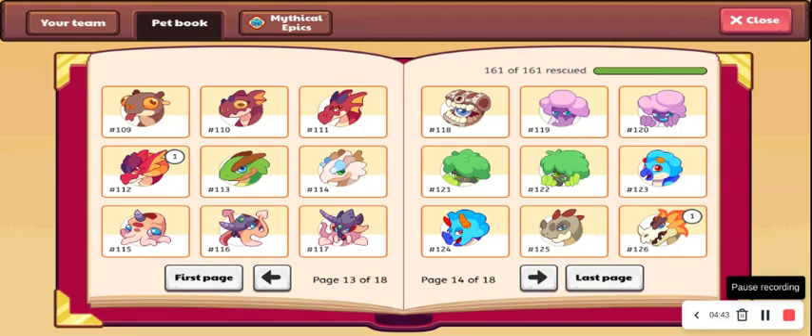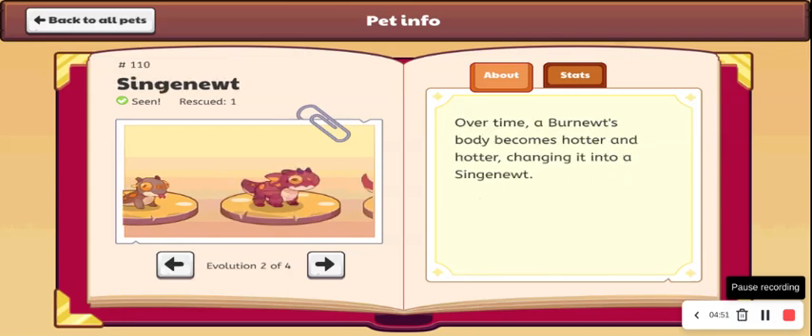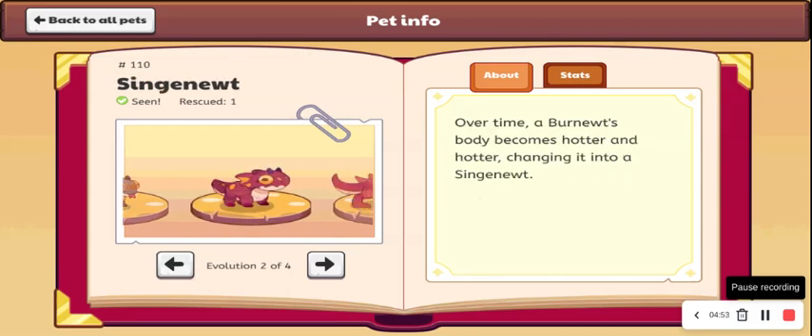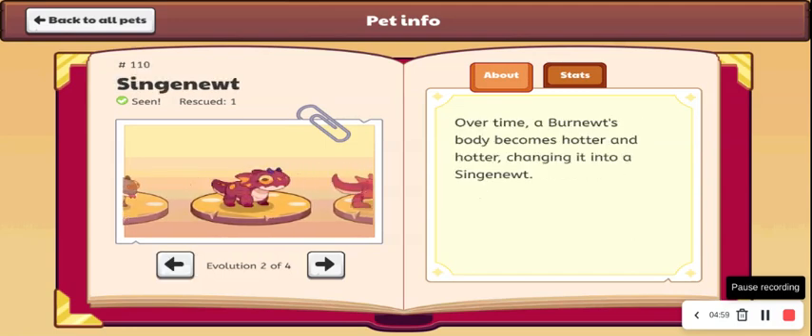Okay, so now we are going to get into some of the cool ones. First up, we have Burnute — this one I'm going to give a B, it looks pretty cool. Then we have Sing Nude. This is going to take a step down because it looks very weird — the eyes are just way out of place. I'm going to give this one a C.